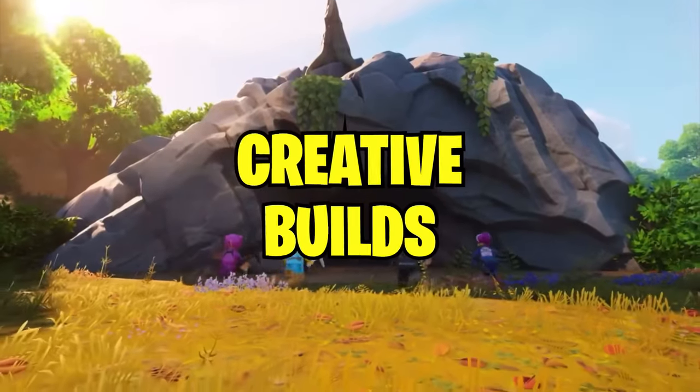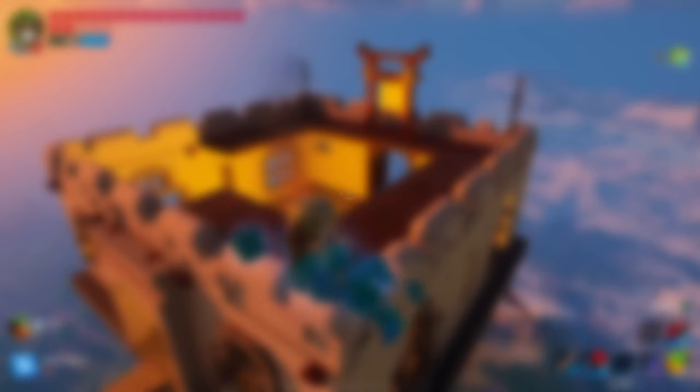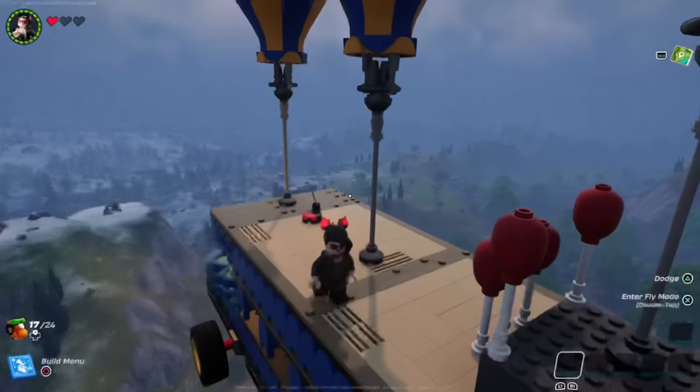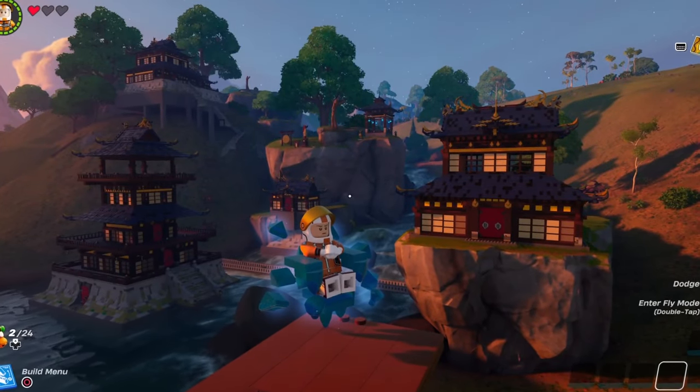Finally, trial some creative builds. Try building up to height limit and make a sky base. Recreate some battle royale builds like Pleasant Park, or a life-size battle bus that can fly, or just a really nice village you spend time decorating.